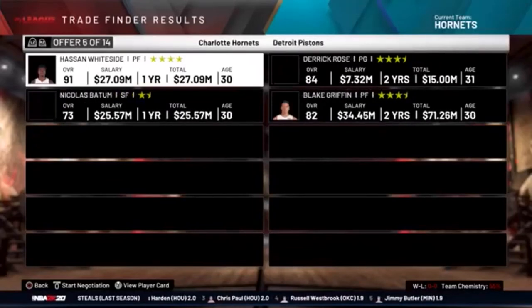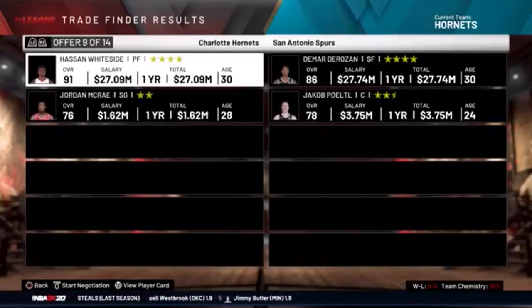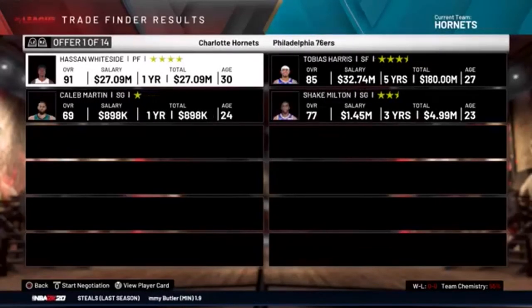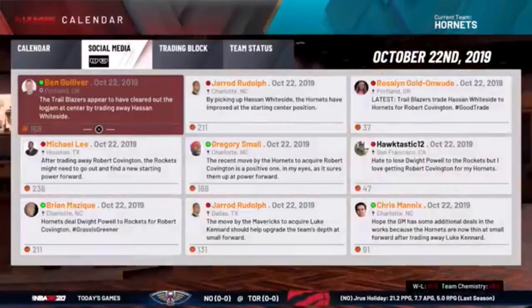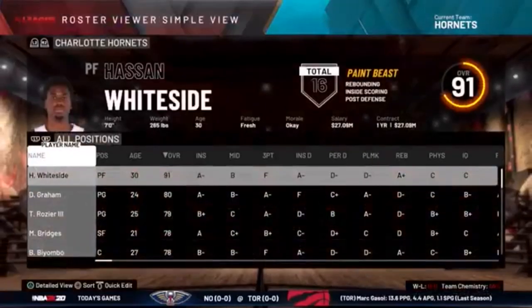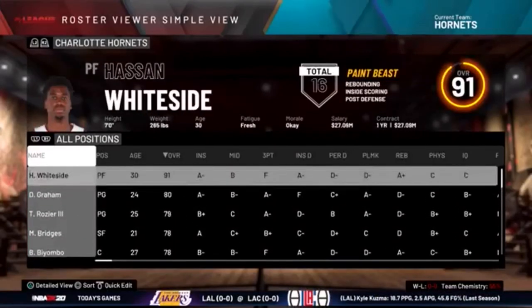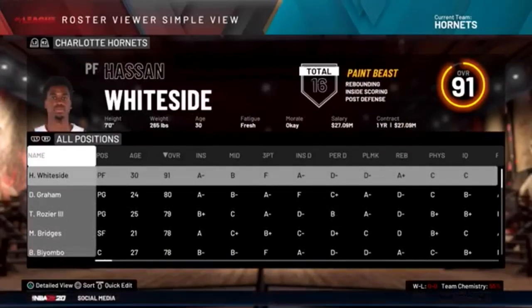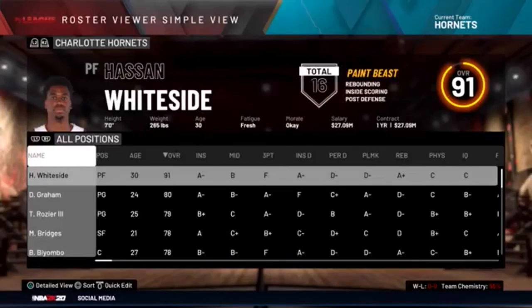There may be an upgrade for 91 overall, but that is fine. We took a first round pick, two second round picks, and Jayden McDaniels and turned it into a 91 overall Hassan Whiteside. I really believe if you keep doing this you could turn any team into a championship contender no matter what. That's going to do it for today's video — how to turn a 70 overall nobody into a 90 overall player in about five minutes. Thank you for watching, I hope you enjoyed. Like and subscribe and I will see you next time.